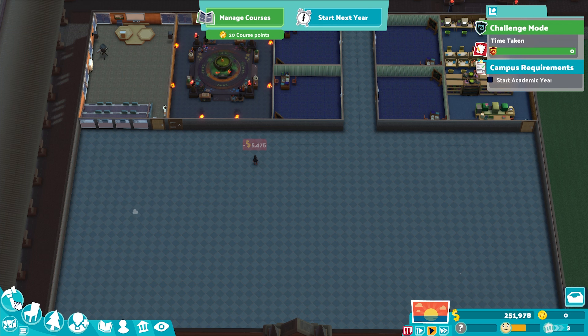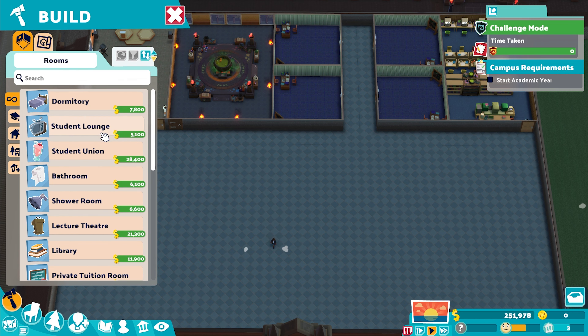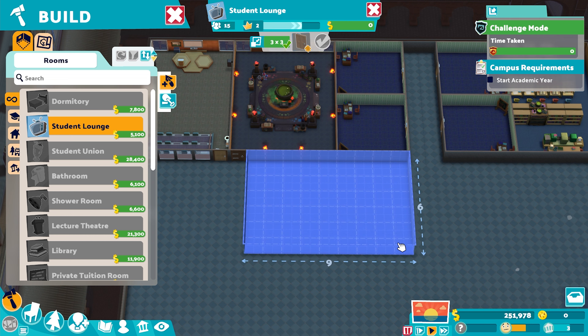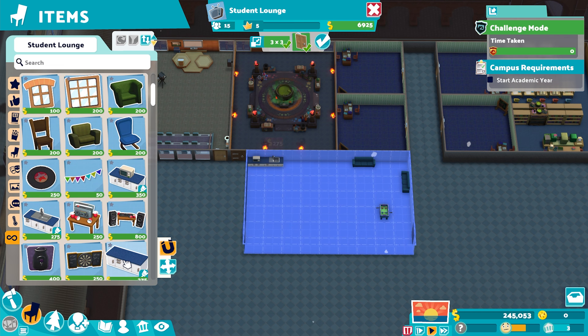So that's another teacher in, and then we just need to start our academic year. But before I do that, do I need a research lab for this one? I'll put a student lounge in, but research might be one we need to consider. It might be a different story this time around — we may have some research already unlocked. I'm putting two doors in my student lounge so they've got easy access from whichever direction they come. We can have 15 students in here. I've made it nice and big so we can have as much capacity in there as possible, and that'll really help us get through.